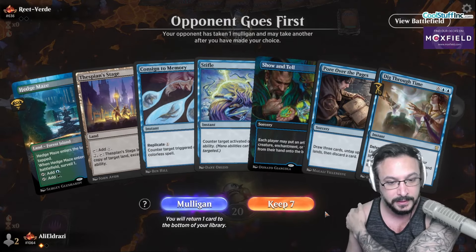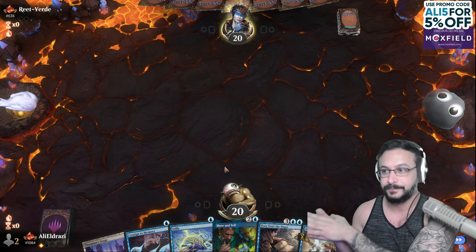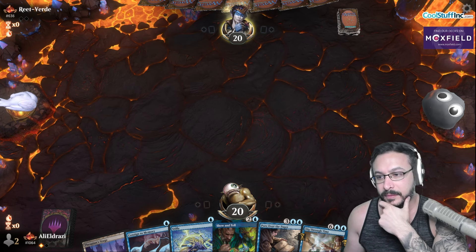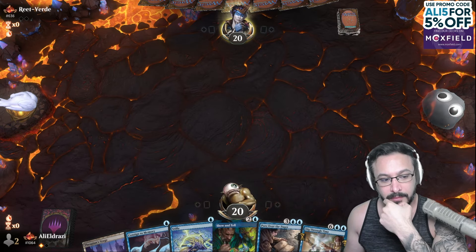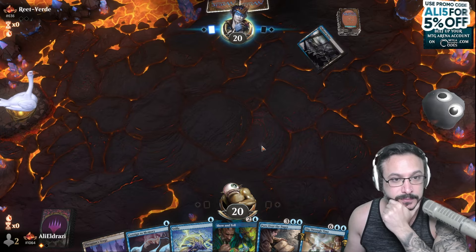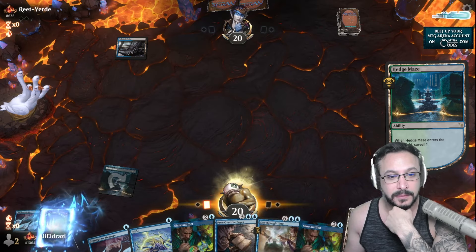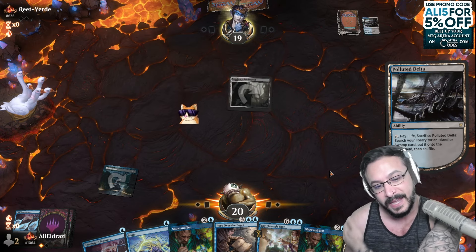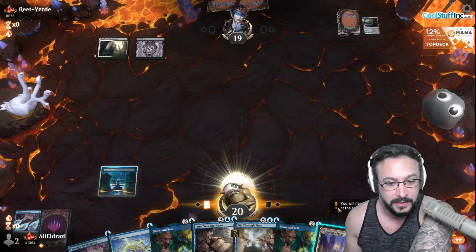Will we draw... I believe. We've seen Sylvan Scrying, Lotus Field, or Omniscience. That's 12 cards we're looking for. We're on the draw — easy. I don't know if they're going for some sort of combo kill. Are they looking for Dark Ritual? They can still win if they get Dark Ritual shielded. I imagine they have Dark Ritual after all the Morgans. We could still win if we find nothing.